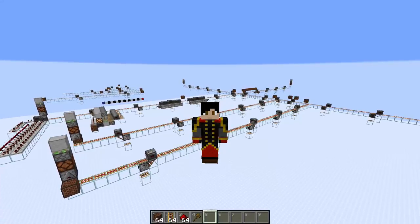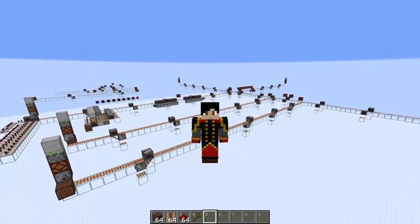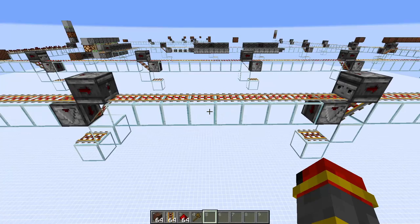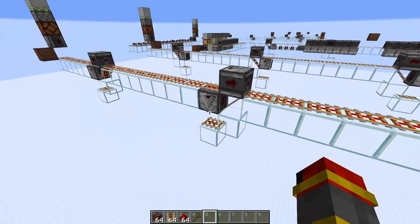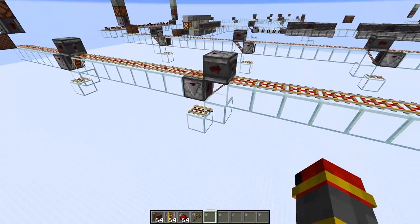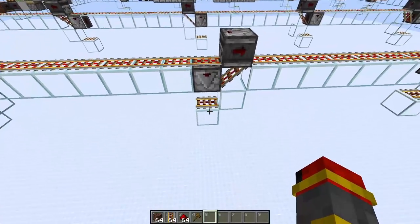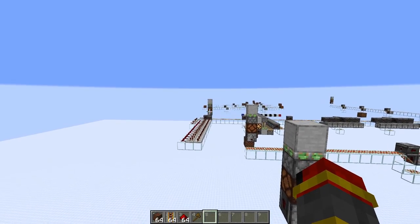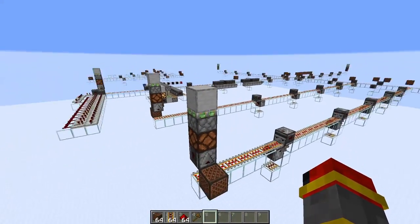Hey guys, welcome back. Today I have for you a brand new instant wire design. It is directionless and extremely robust. First of all, you have a two-wide section with observers followed by eight rails, and then another section of observers. Across the map there are multiple redstone lamps and pistons.